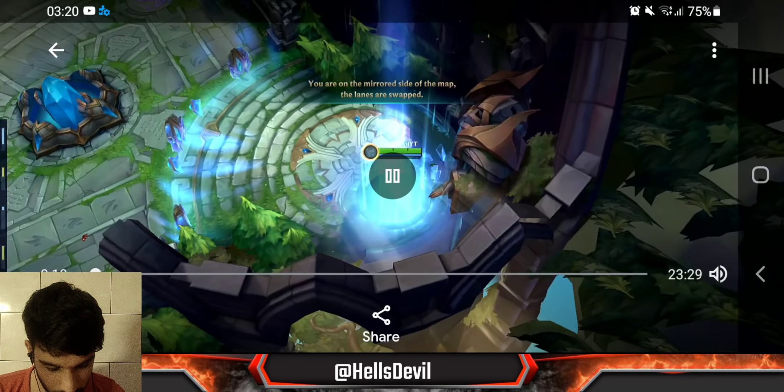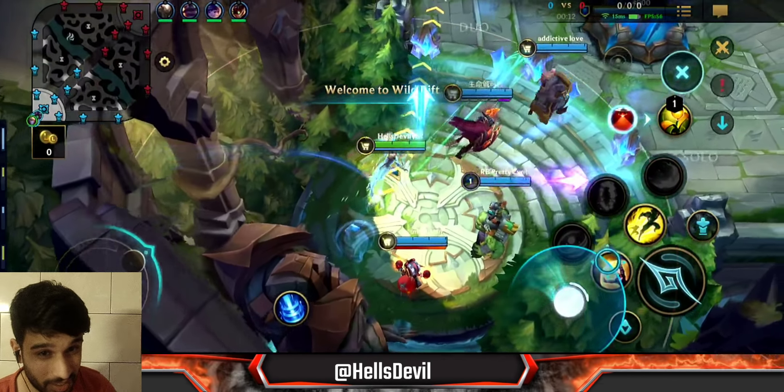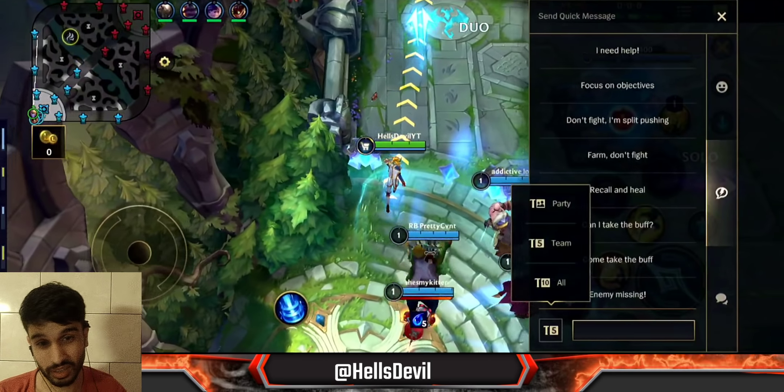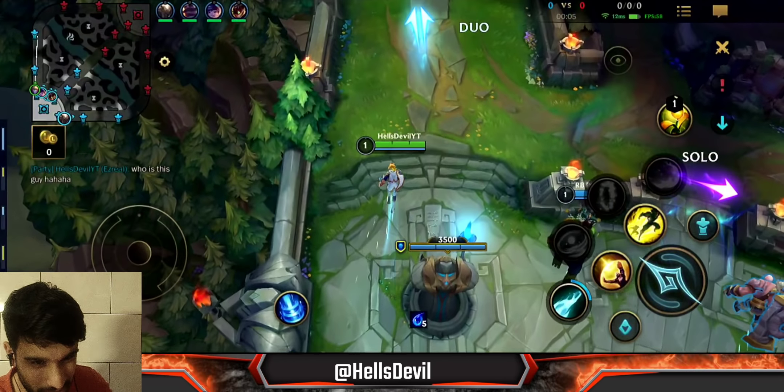For summoner spells, you go Flash and Barrier — always Barrier on Ezreal. You really need it for sustainability so you can keep hitting the enemy. That covers the build. Let's now get into the gameplay.